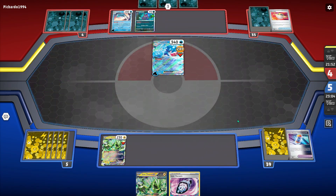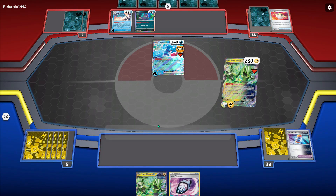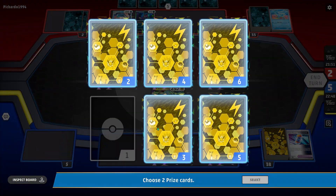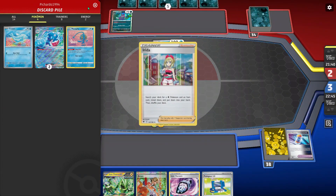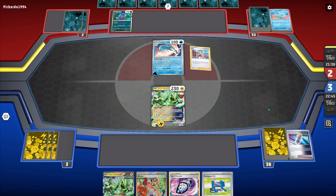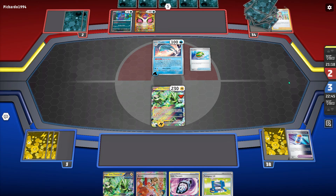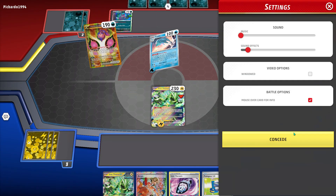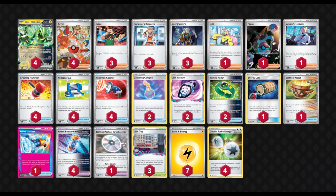I don't know — I think this kind of shows that Iron Thorns isn't the best deck in the world. Any decent competitive deck should be able to deal with a deck like Palafin. It is kind of the perfect matchup for Palafin though — they are just one-shotting everything and also tanking a hit, whereas in a lot of matchups 250 just isn't quite enough. They Earthen Vessel for another attacker, they're super solid. And I think they play a Canceling Cologne here, which just blows my mind — I don't know why that deck would ever have Canceling Cologne. I'll just concede since they're set up fully with energy attached.